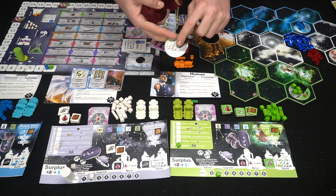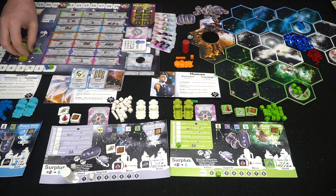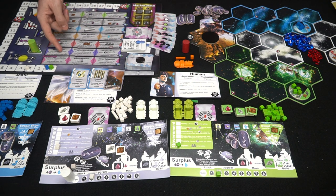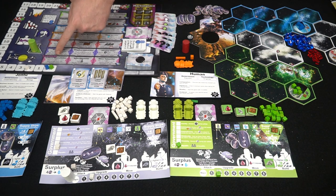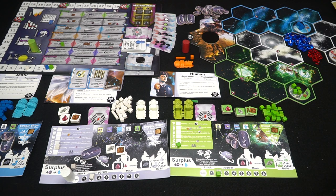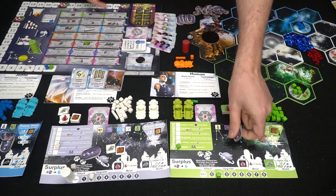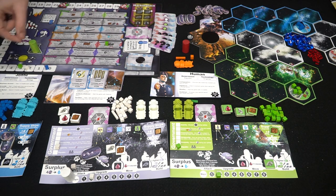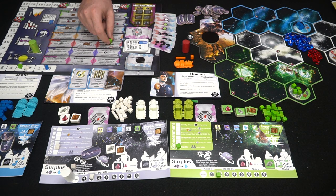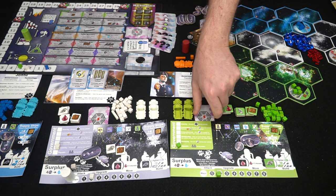Planets either have an upkeep cost with a benefit, or no cost with a benefit provided you have a unit on them. The Research action lets you advance along multiple tech tracks. The first tier costs two credits, second costs four, and third costs six. You can research twice per research action. Reaching the end of a track scores three victory points and grants all associated abilities. For example, the offense track gives you combat-related abilities throughout the game.